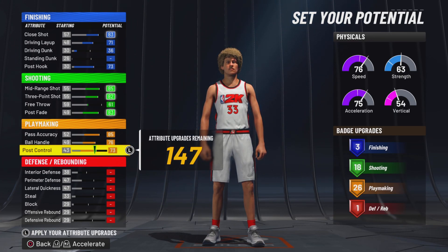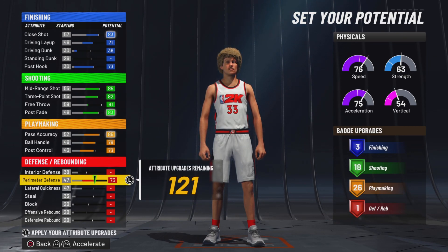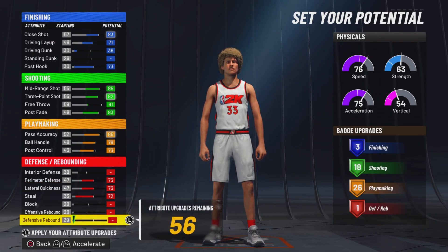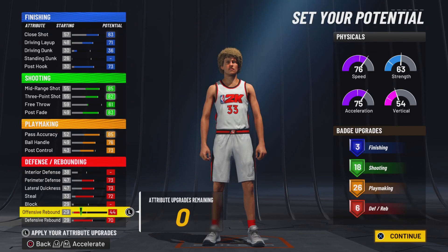We'll have 26 playmaking badges. He was a very, very good playmaker — if you go watch videos, he's clowning people on the court, absolutely clowning people. We want to max out perimeter defense, lateral, steal. Max out our defense and put the rest on our offensive rebound. So we're going to get three finishing, 18 shooting, 26 playmaking, and 60 defensive badges.